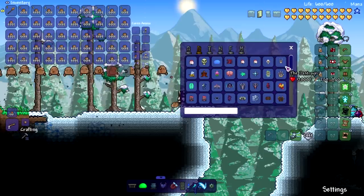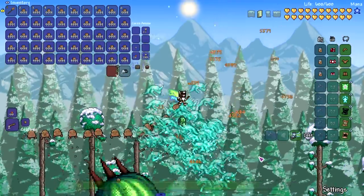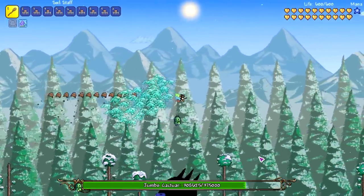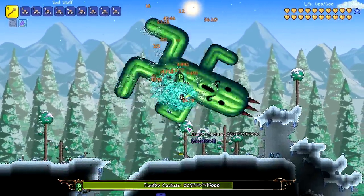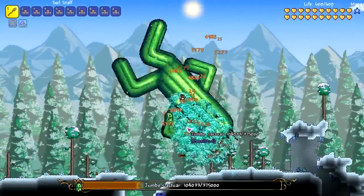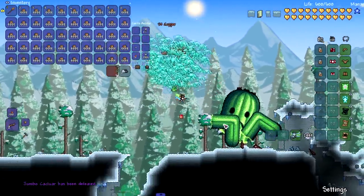Let's summon in a harder boss — a post-Moon Lord boss, Kakatar — and see what kind of damage these boys can put out. Oh my god, look at all the ghosts behind us too. They're doing some major damage, including the ghosts.